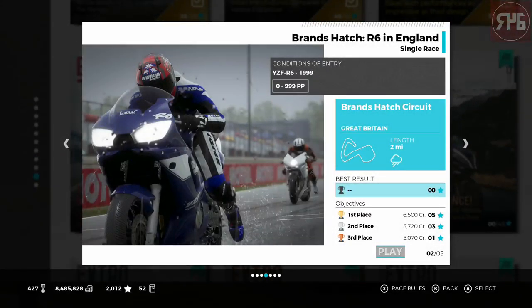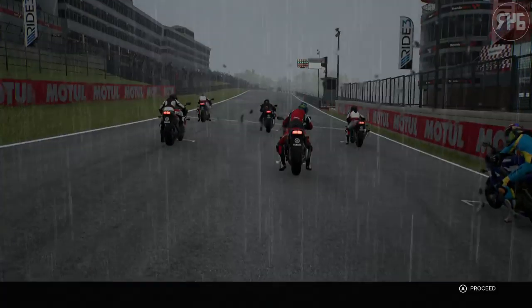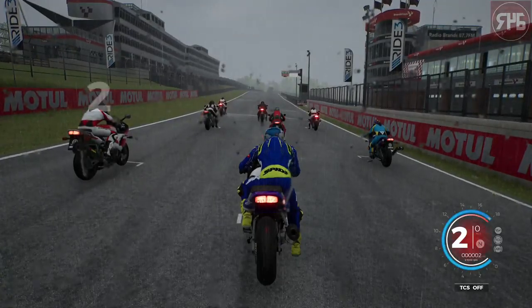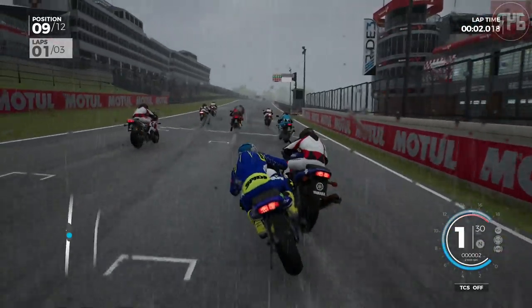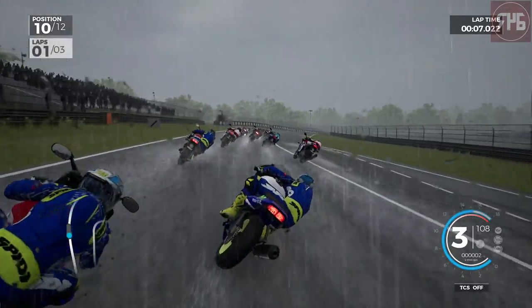The next one is Brands Hatch in the rain, using the same bike again. In the wet, extreme difficulty as always. Let's do this. Oh, that was not a good start — the bike didn't want to get off the line.